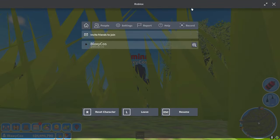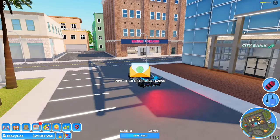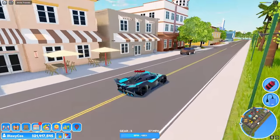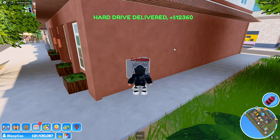So they say drop the hard drive off at the criminal base, but I'm gonna show you the exact location because it's not actually at the criminal base. Once you spawn there, you wanna go to the gun store but not go in — go around it. Look for the building next to the steakhouse, right here. Here is the mailbox, and here you put the hard drive in and you get 12k.